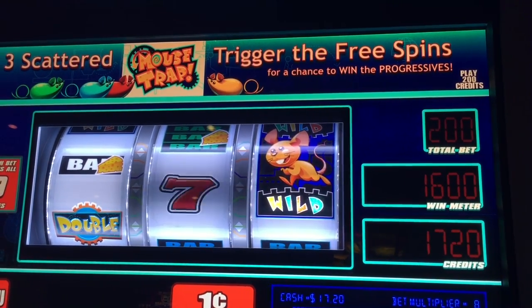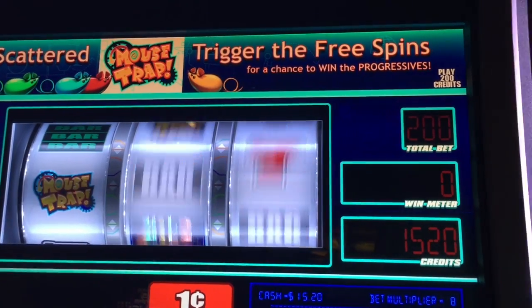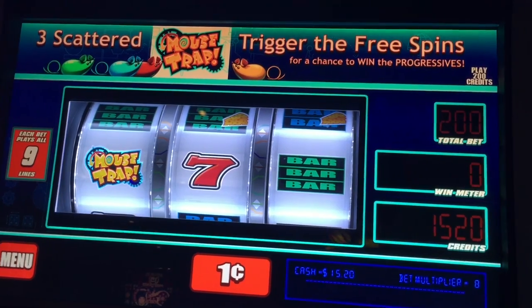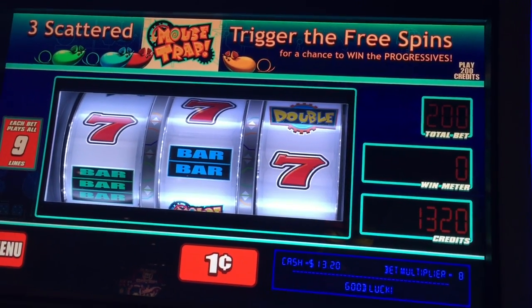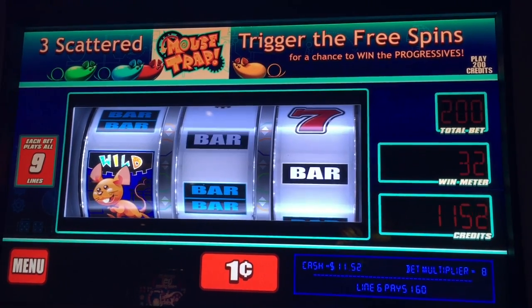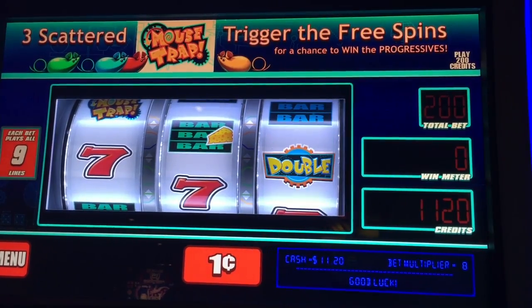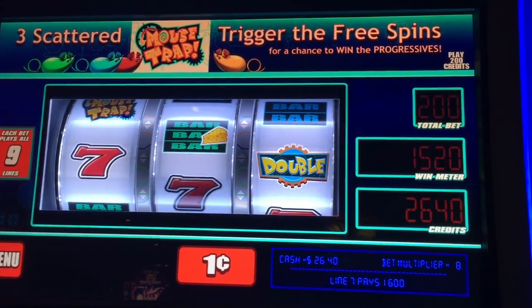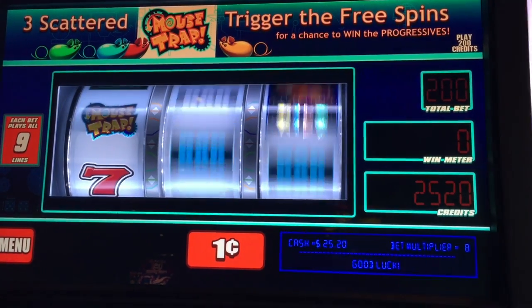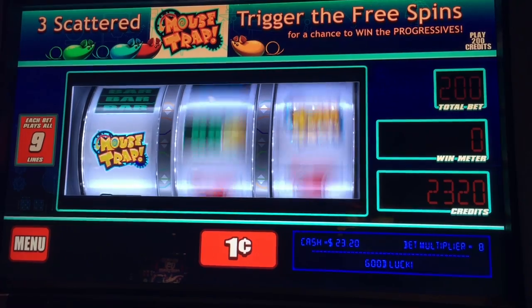Oh, that was a nice hit — $17.20, a $16 win. Come on, we need three of those mousetraps, Ken. At the Four Winds Casino in Michigan, a wild is nice, it'll give us a little something. Oh, and it has a double — wow, nice hit, $27.20! Good job Ken, it was $16. Oh, one more mousetrap, that's all we needed was one more mousetrap.